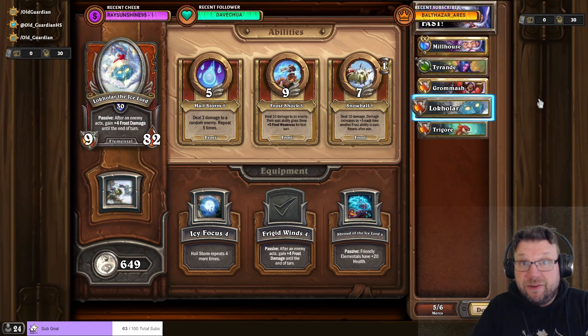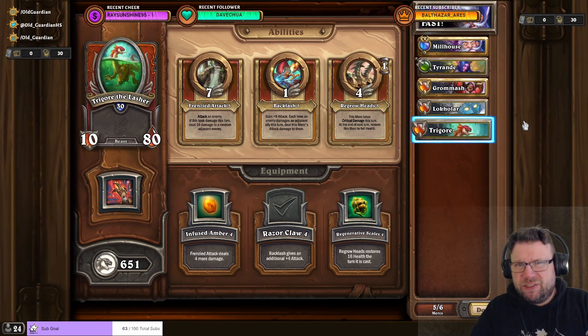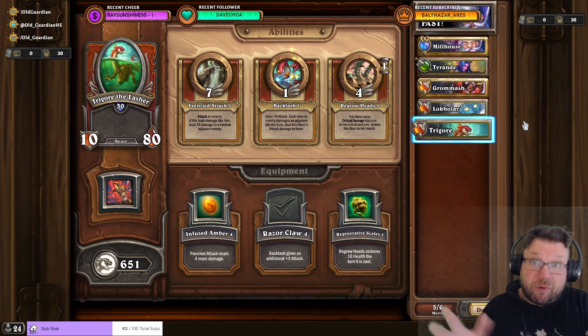I also tested numerous other candidates, such as Locar with Frigid Winds and Trigor with Razorclaw. But the animation times of Locar and Trigor are so much slower that they are inferior options. And this is what the fastest comp looks like in action!